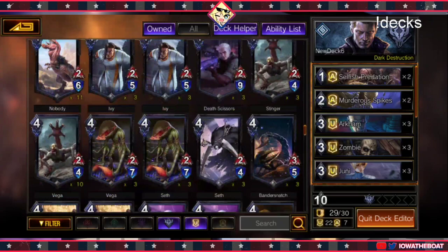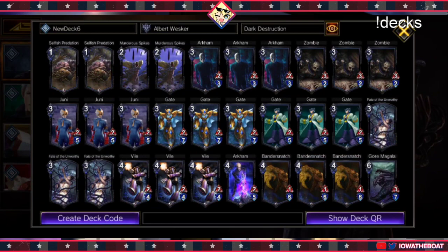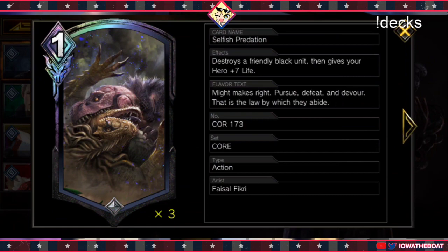There's a 4-cost Arkham — he might be okay to put in here. Yeah, we can put him in. Nobody really plays him anymore but we can do a 1x. Alright, so I'm going to go into rank with this. Self-Predation to deny things that our opponent's doing — so if they're trying to kill one of our cards, we can gain 7 life instead.